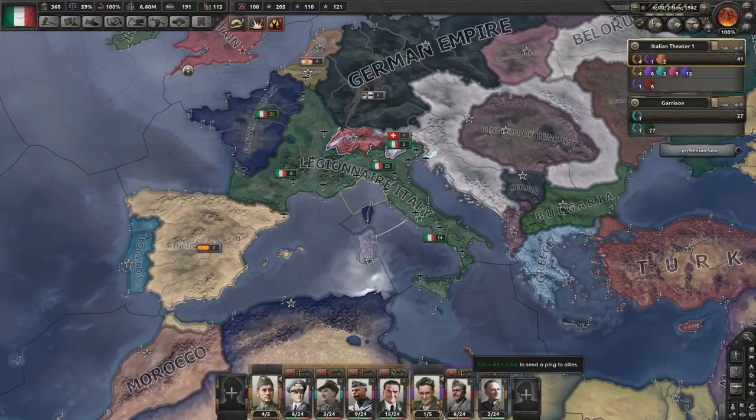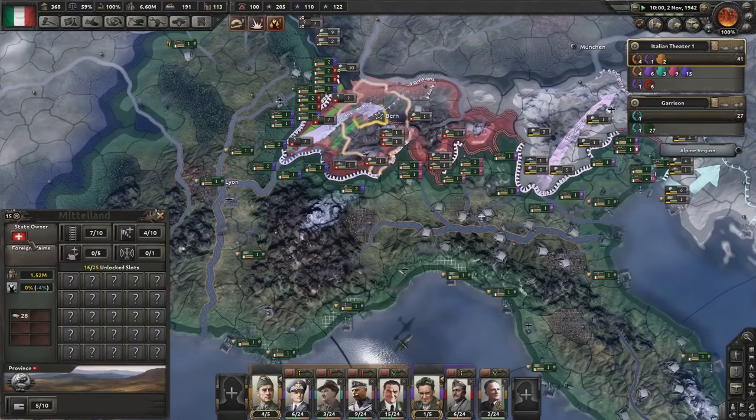Hello and welcome back to Picking Up Play. It's Hot Spine 4 with the Cazorac mod. We're back in Legionnaire Italy, and now is going to be the first test of our new modernized army as we are preparing for war against the Swiss.